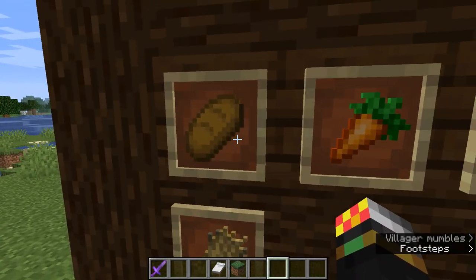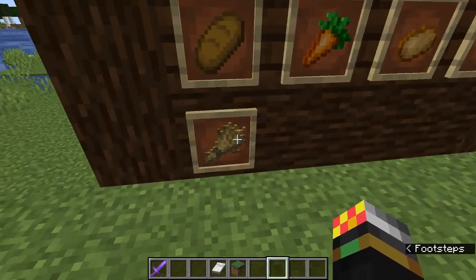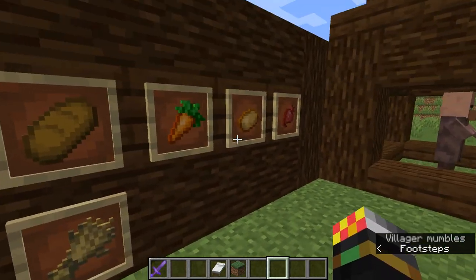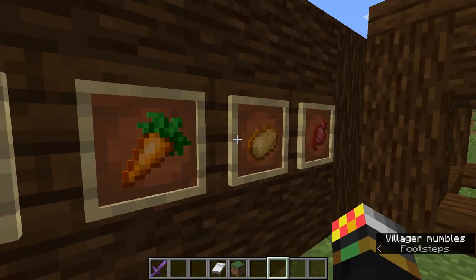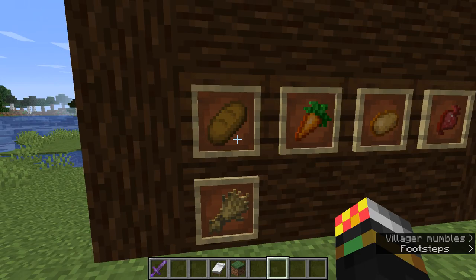Bread is actually the most economical choice, because you only need nine of the base crop to make three bread. If you want to use something else, you need twelve of them. So it makes the most sense to use bread.